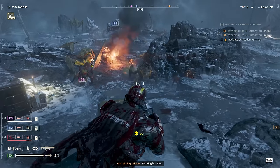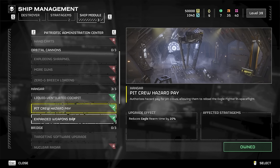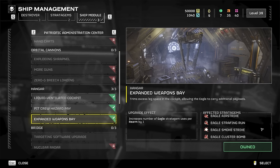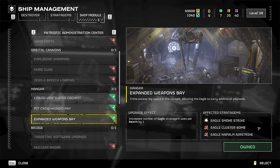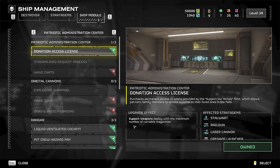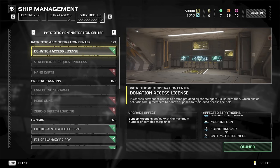Last but not least, the ship modules. When you're unlocking these, the first thing you want to max out is the hanger. This is going to reduce the cooldown on the 500kg bomb stratagem and give you an additional bomb to call in before it goes on cooldown — this also includes other stratagems that involve calling in a jet. After that, you should at least buy the first one in the patriotic administration so when you call in the railgun it drops with full ammo.